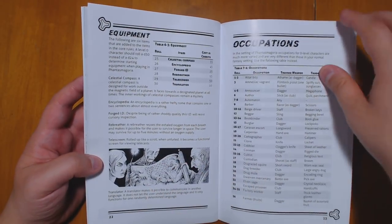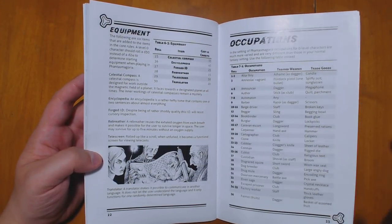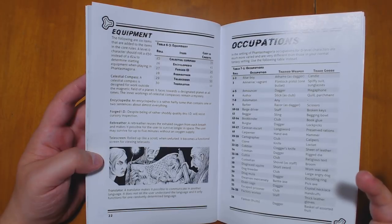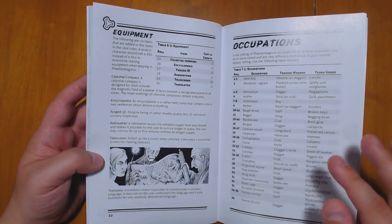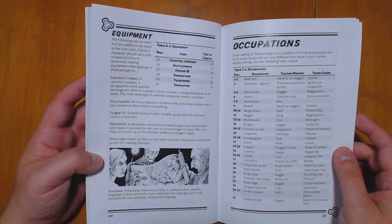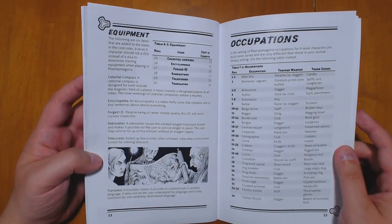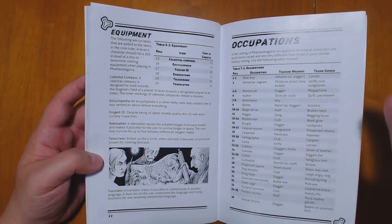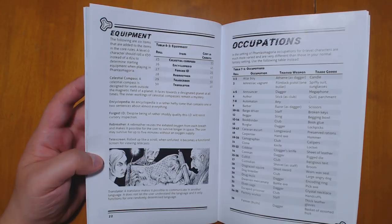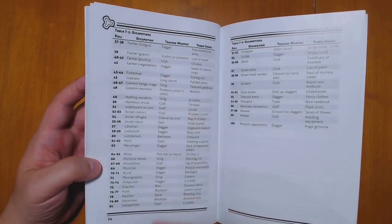There's a variety of new types of equipment and occupations. Dungeon Crawl Classics is famous for the funnel, which is when you take a whole bunch of level zero characters — usually each player creates like four. These aren't adventurers; they're just commoners, normal people like cartographers, cultists, or drug mules. They're run through a trial by fire, a dangerous adventure that kills off most of them. But the ones that survive are the people who have that spark to perhaps rise to become a level one adventurer. It's great to have these occupations — not only does it allow you to run a funnel more easily, but it's a great way to inject the setting into the game just from a list of professions.